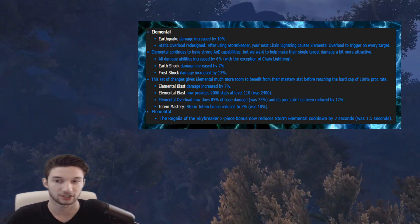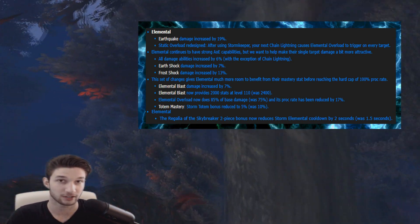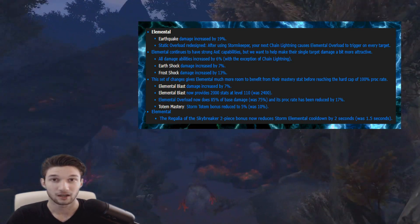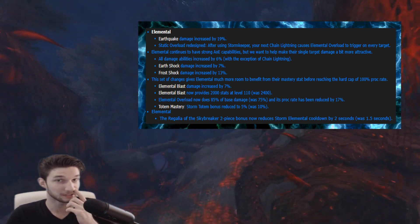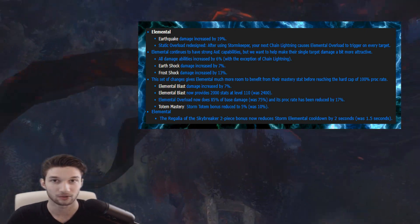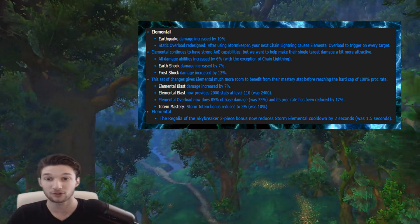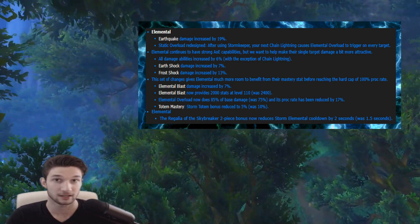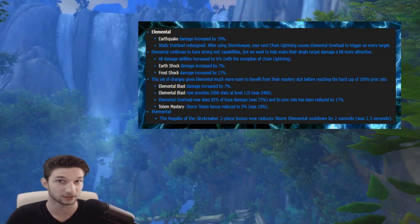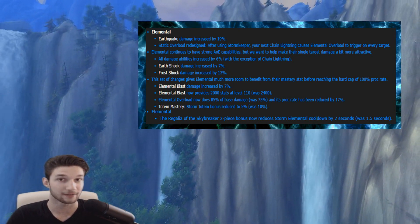Talents that have been changed: Totem Mastery's 10% Lightning Bolt slash Chain Lightning overload chance has been reduced to 5% from 10%. This goes to show that with the changes to our mastery, they didn't want Totem Mastery to negate those changes. Totem Mastery is still obviously going to be a very competitive talent in tier 15, so I still recommend using it if you're running the Casino slash Gamble build. There are WeakAuras out there to help you track it.